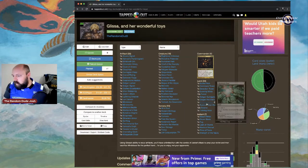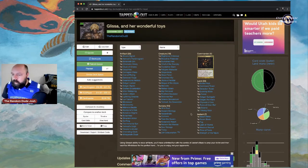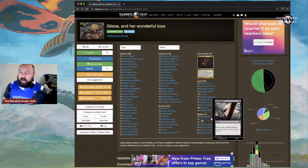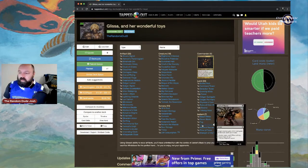With Glissa recurring artifacts, you'll gain a lot of life from Phyrexia's Core. For instants: Beast Within is great targeted removal. Doom Blade is single-target removal. Fog is very good to protect you and Glissa. Lash of Thorns gives target creature +2/+1 and deathtouch until end of turn — great for the bigger creatures in the deck.